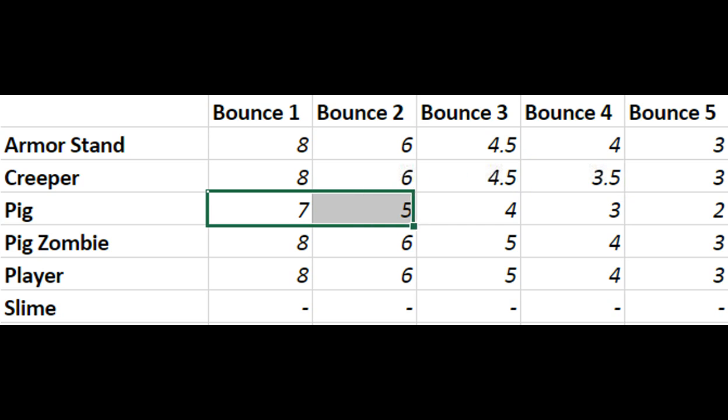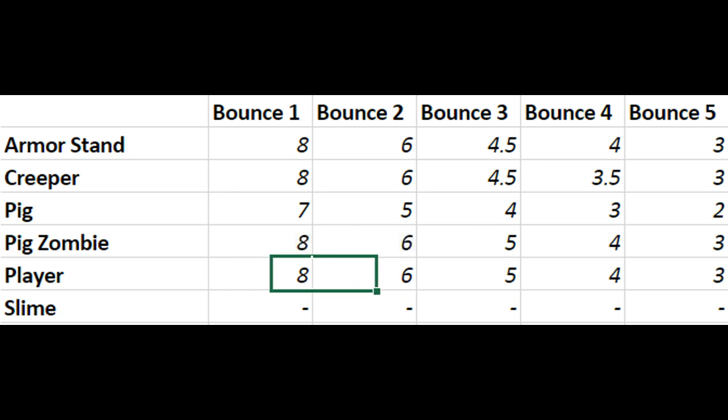Moving on to the pig, the bounce heights were 7, 4, 3, 2 — different than the rest. However, I measured from their heads, which makes these numbers less significant because that's always going to be one block lower. From the player: 8, 6, 5, 4, 3; from the pig: 7, 5, 4, 3, 2. That's because the head of the player is one block higher than the pig's, so they jumped at the same rate.